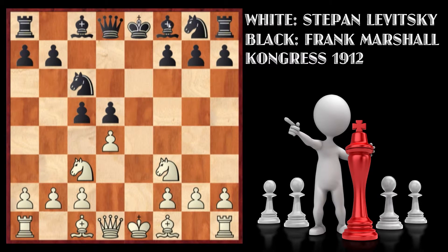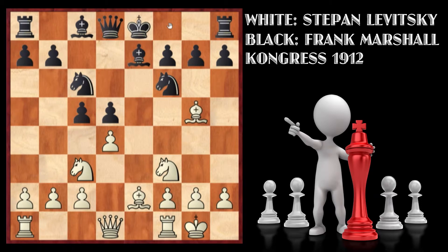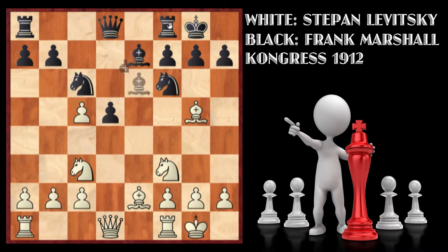Going back to the actual game after Be2: Marshall played Nf6, castles, Be7, Bg5, Black castles, dxc5, Be6, and Nd4. This position was slightly advantageous for Levitsky. The problem was that he played Nd4 — one move earlier it was still a clear advantage for white. What white should have played was Bb3, which guards the pawn and stops the black pawn from going to d4. Nd4 is then Black's best response.